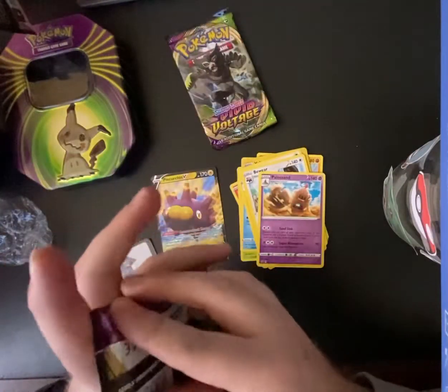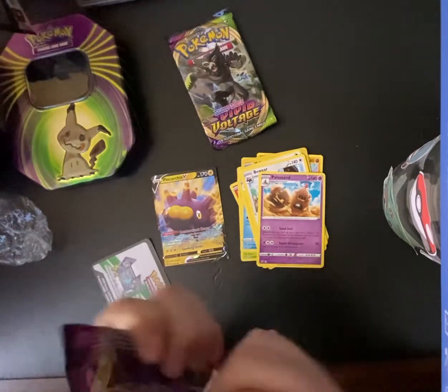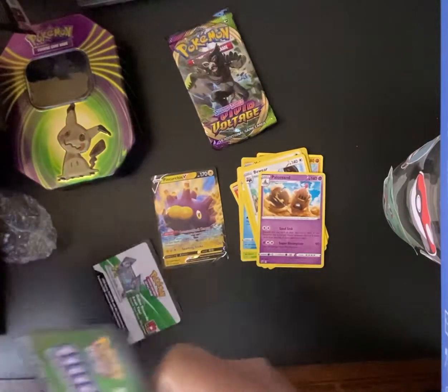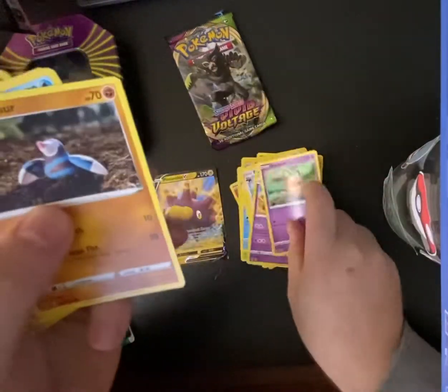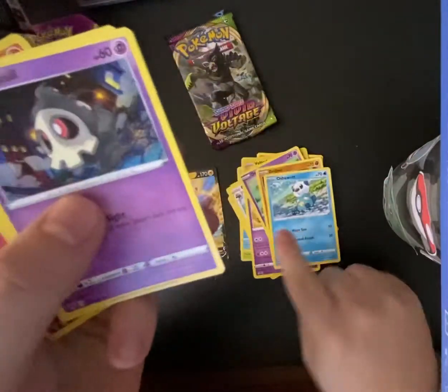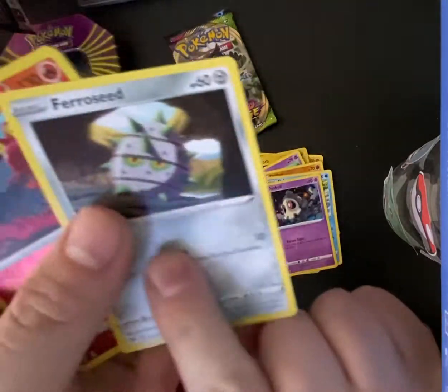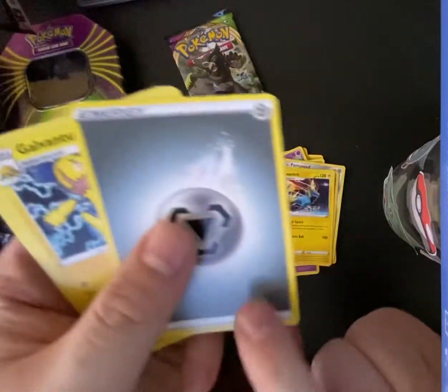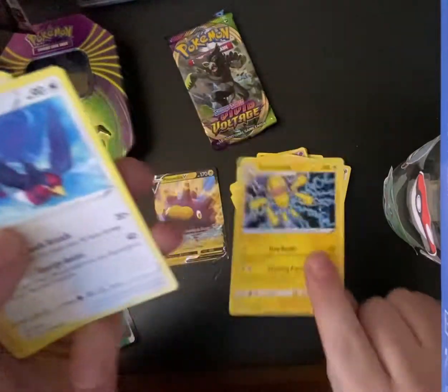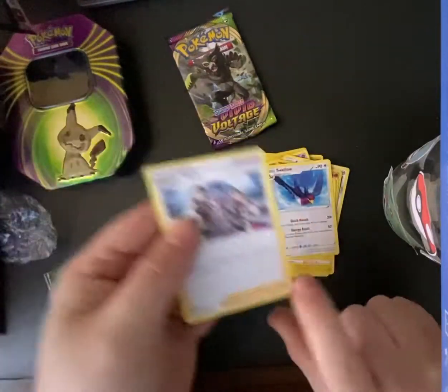Next up, Vivid Voltage. We have Dedine, Jilber, Ashwilat, Duskull, Feroseed, Makargo, Manectric, Steel Energy, Galvantula, Swellow, and League Staff.